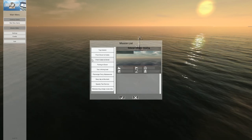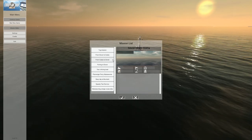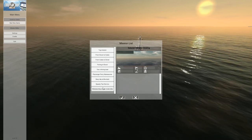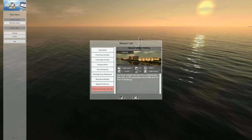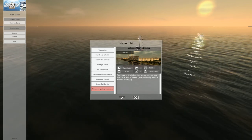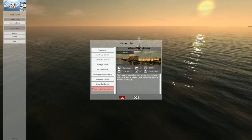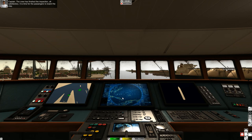The missions are the same but they have more information now. They just added one which is about a large cruise ship — you must unberth the ship from a service berth, then pick up the passengers, and finally exit the port of Hamburg. This should be fun because I had another passenger ship before and I did it very badly. The crew has finished the inspection, all satisfactory, it's time for the passengers to board.